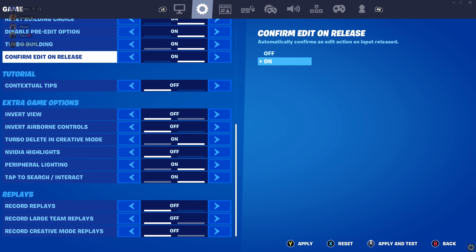Also for controller players: edit on release is a faster way to edit — instead of clicking three buttons to edit you just click two and spam it, making it faster. But if you've already mastered double edit binds with confirm edit on release off, then you're fine and don't need to change anything.